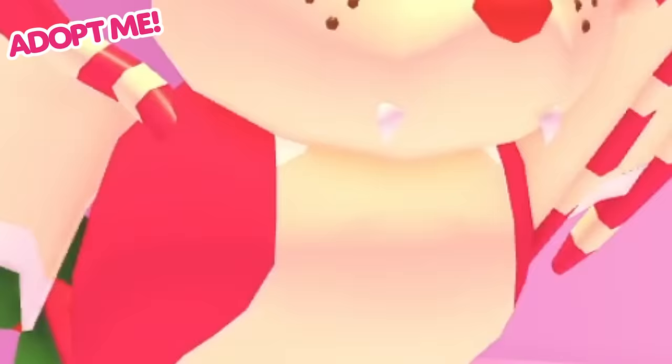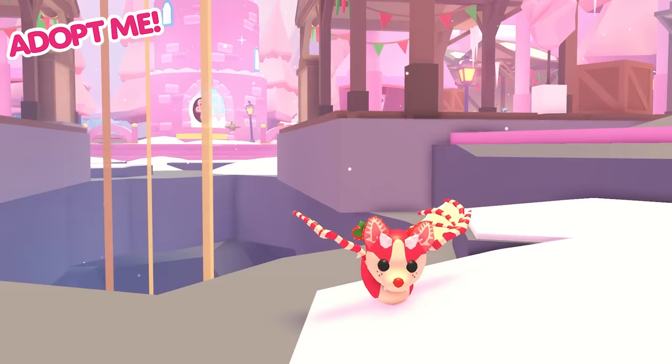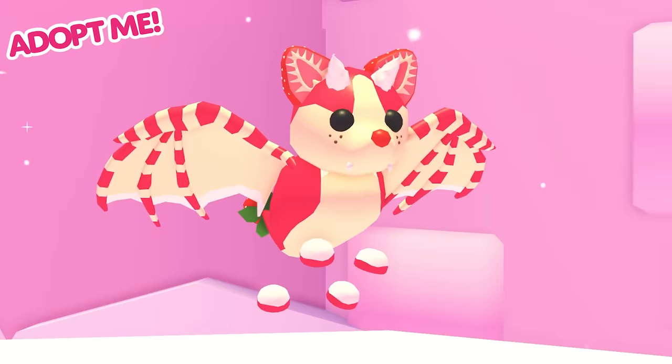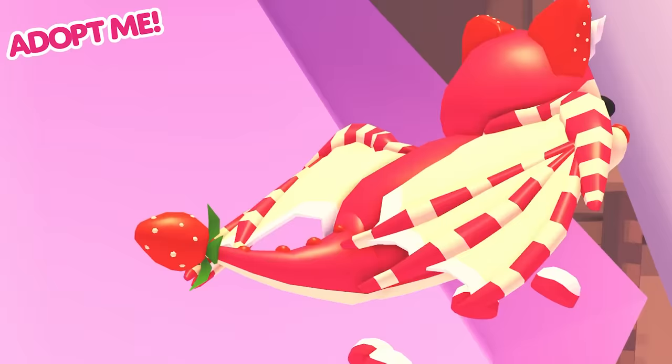And last but not least is our second legendary dragon, the Strawberry Shortcake Bat Dragon. We know how much you all love the Bat Dragon, so this year we're bringing you a seasonal variant and introducing the Strawberry Shortcake Bat Dragon to Adoption Island. This sweet dragon will cost 1,000 Robux, and I cannot believe the detail on this pet. From its whipped cream horns to its strawberry ears, candy cane patterned wings and the strawberry tail tip, it's easily one of our most detailed pets so far.